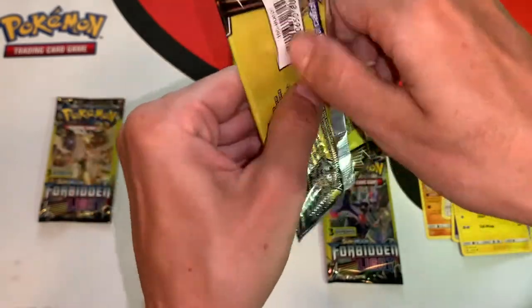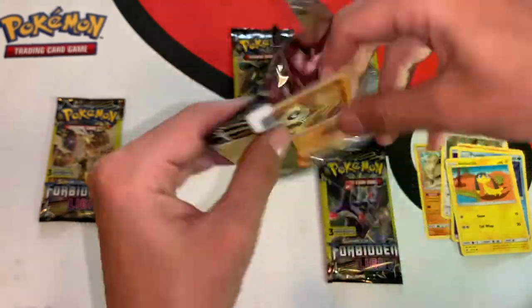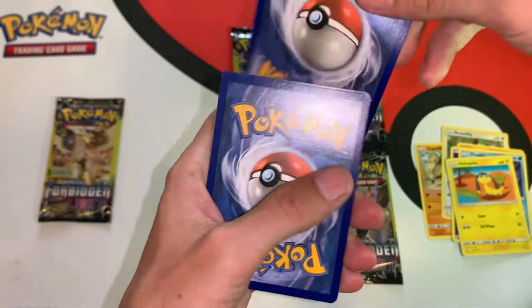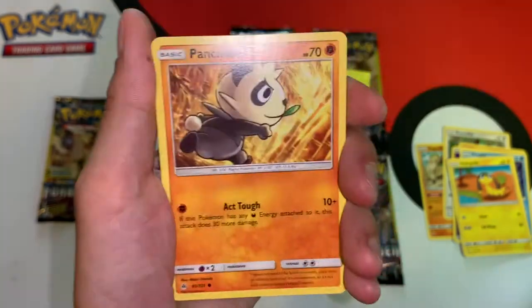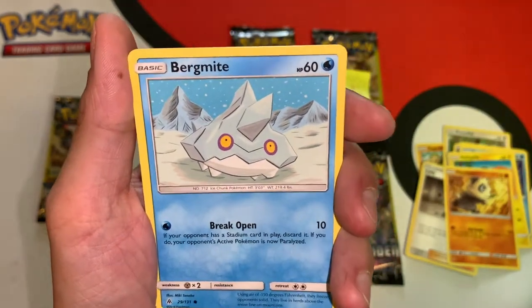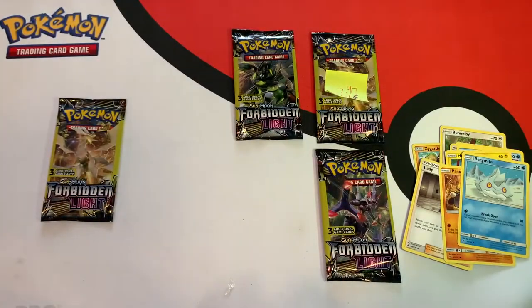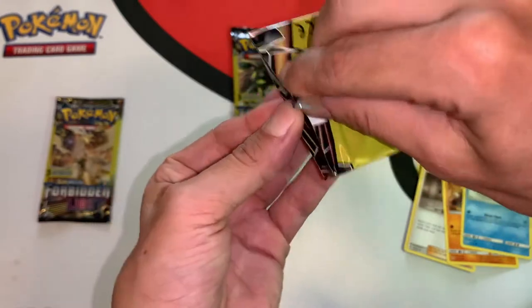Hopefully we can get a prism star or a GX — something good — at least a holographic rare. Just a promo card, one to the front. We got a Lady trainer uncommon, a Pancham common, and a Bergmite common card. That's a second dud pack — this is not going too good.